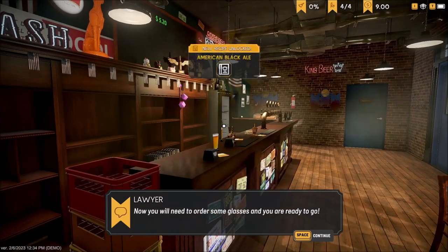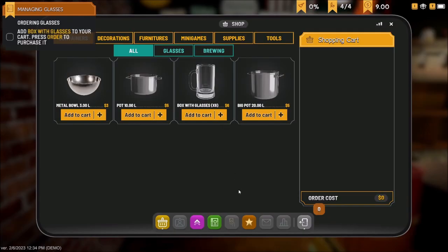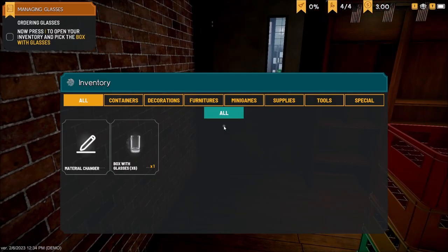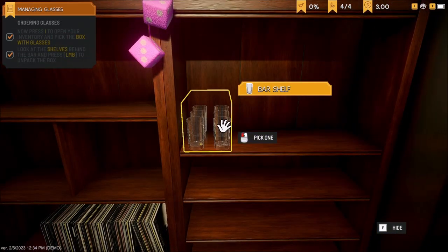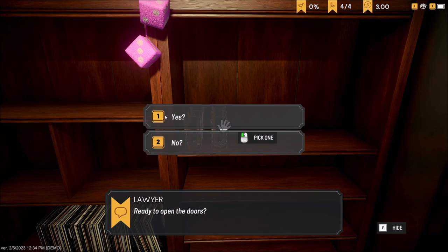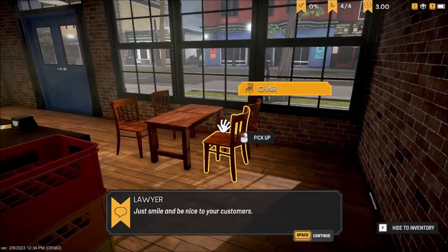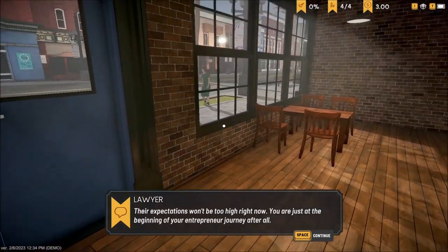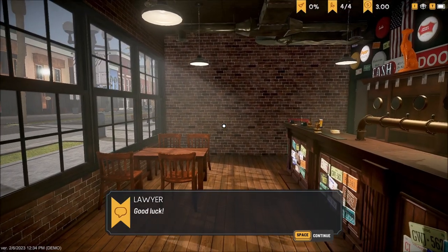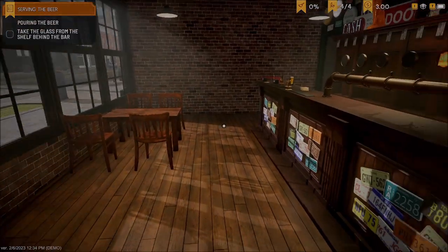Got a new recipe for the American Black Ale — that's cool. Now I need to order some glasses. I'll grab the tablet and grab some glasses. What's good about this is they used to have to put all the glasses in one at a time — now you just throw them right in there, bam, done! 'Are you ready?' Yes I am ready! 'Just smile, be nice to your customers — their expectations won't be too high right now. Good luck!' Here we go, we are opening up our pub.